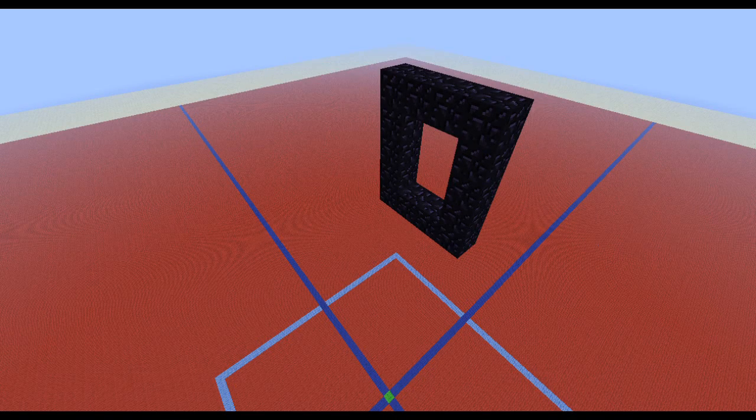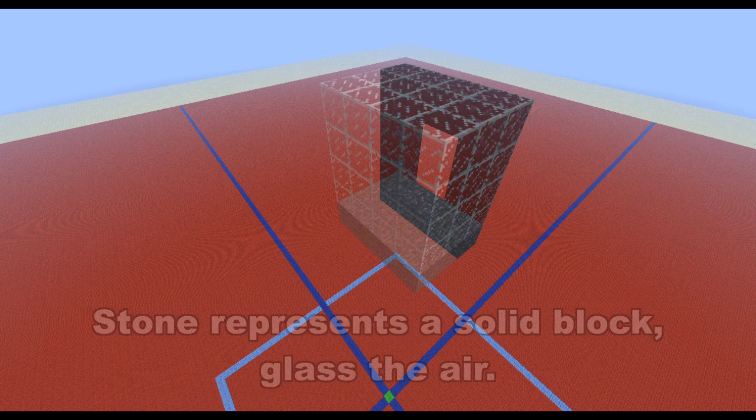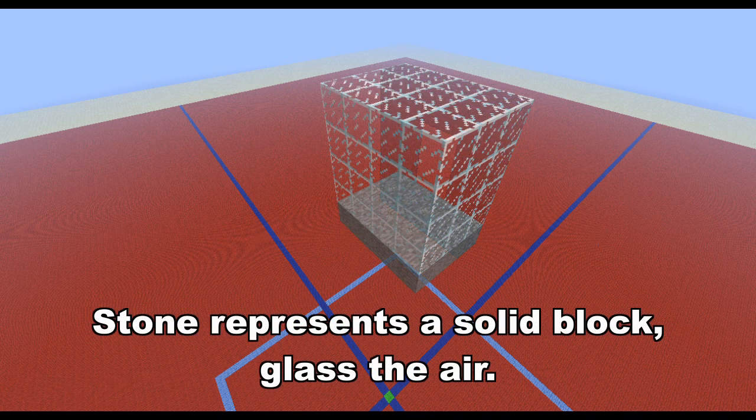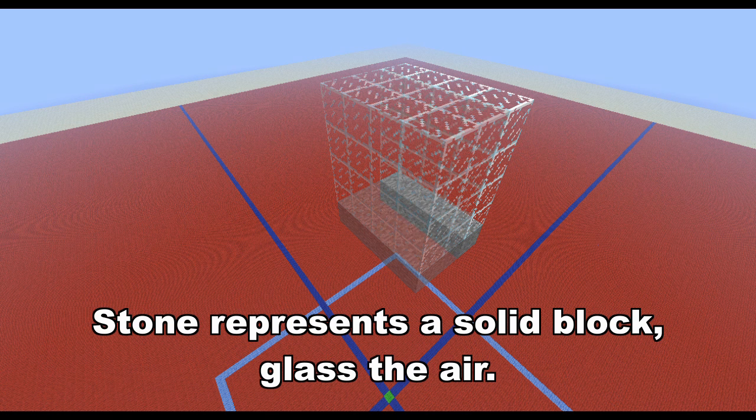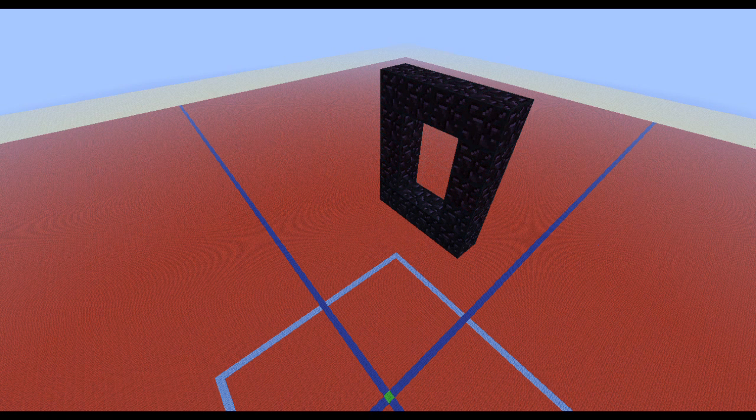Let's say this portal is facing towards us. What makes its position valid? Well, there must be a 3x4 area of solid blocks at the bottom, and a 3x4x4 area of air on top. If there is no valid spot, the algorithm tries again with less restrictions. This time a position only needs 4 solid blocks at the bottom and only 4x4 air blocks above to be valid. In both cases the portal gets created at the nearest valid position.